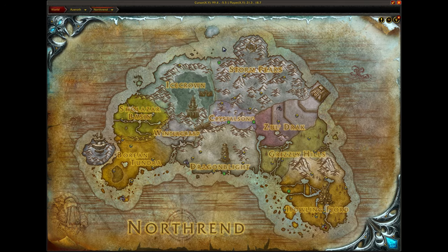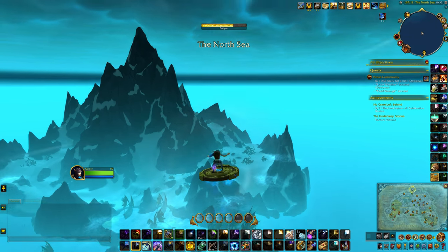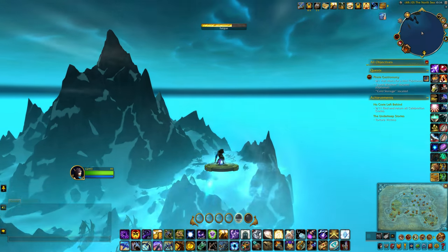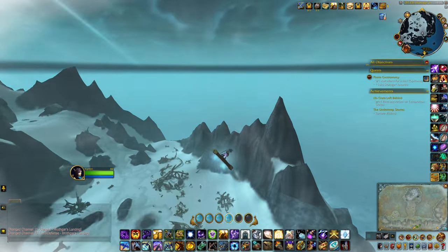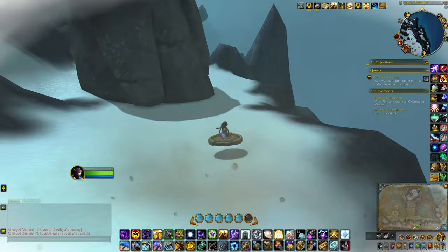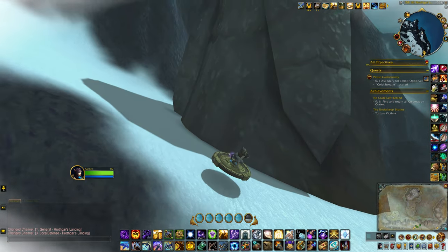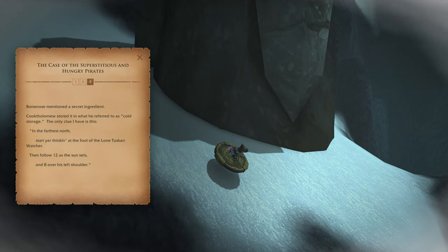Once you're past the Argent Tournament grounds you're going to head towards this little island up here. It said there was a statue over here: 'Start your thinking at the foot of the lone tusker watcher, then follow 12 sunsets and eight over his left shoulder.'